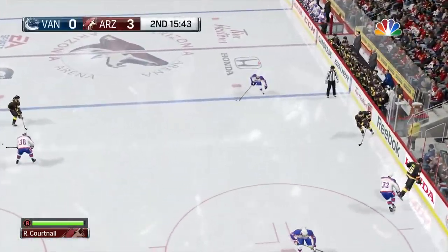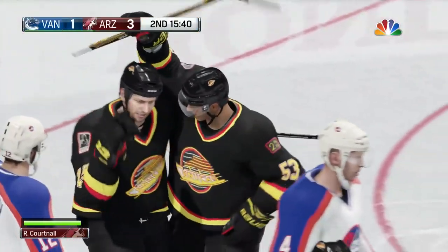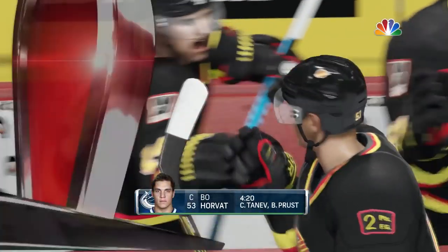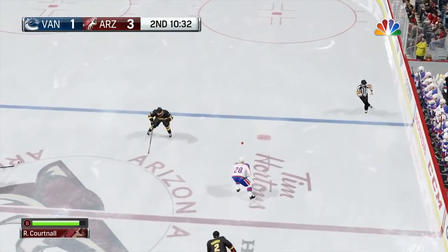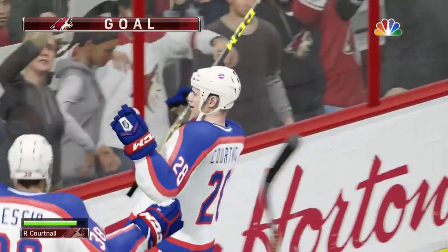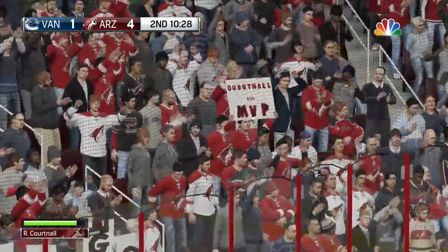Into the second period now on a line change, jumping over the boards, and so often this is what happens — you hit the ice and the puck ends up in the back of your net. I get the feeling so often that line changes are forced at a predetermined time and not necessarily contextual to what's going on on the ice. Sometimes players leave a bad situation just to get you on the ice. Here's a turnover — Cortnall's got a two-on-one. Pass to Lessio, Lessio back to Cortnall — he scores his second goal of the night. What a pretty play there by Lessio and Cortnall on the two-on-one break. It's now 4-1 Coyotes.